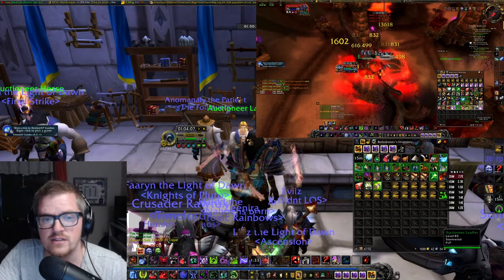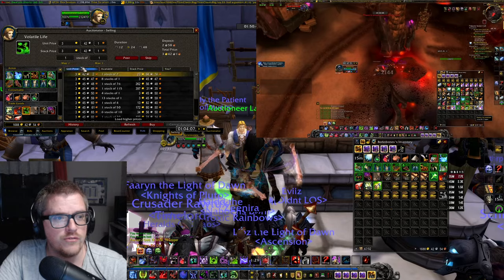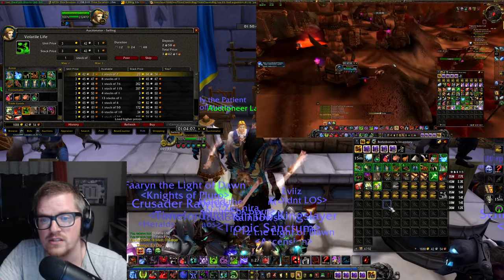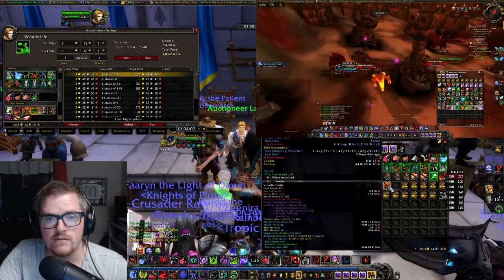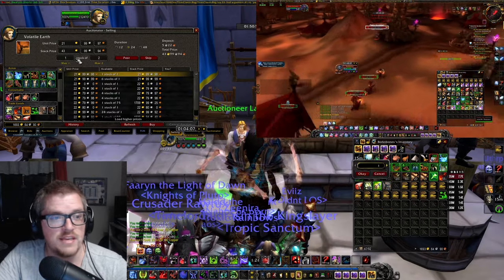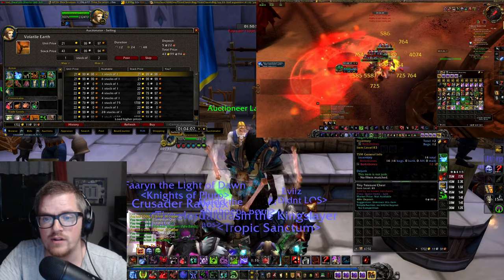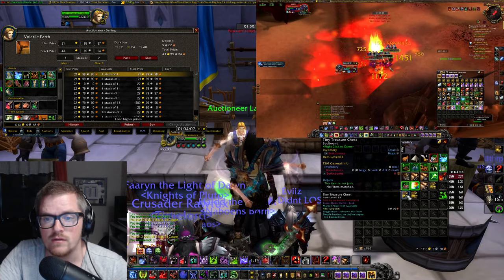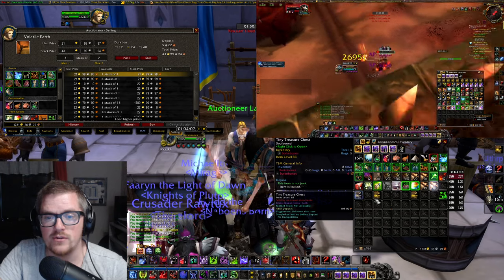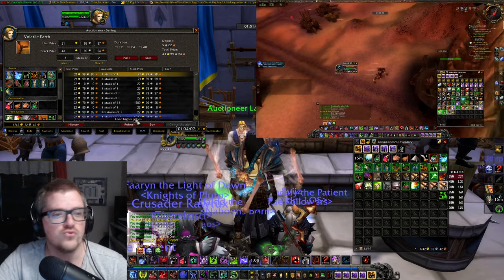We also have a chance to get Volatile Life from the treasure bags — those go for about 3 gold, not that much. But we also got Volatile Earth, which is even better at 21 gold each. Let's open everything — this is gonna be a good yield!